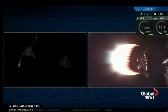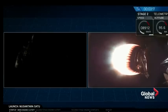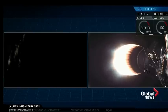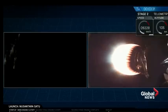Coming up next will be fairing deployment. Now that the second stage is in the vacuum of space, we don't need the fairing anymore, so in order to improve vehicle efficiency, we shed the extra weight. And there on your screen you can see the deployment of the fairing.